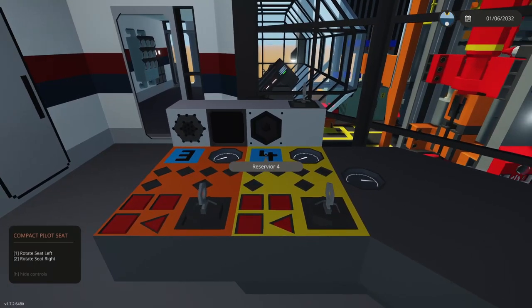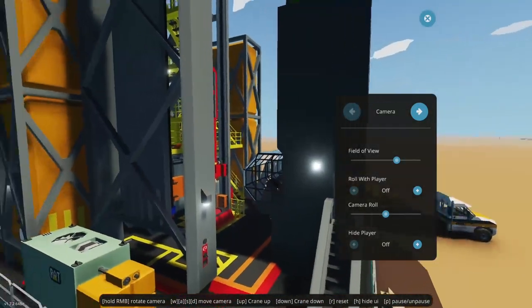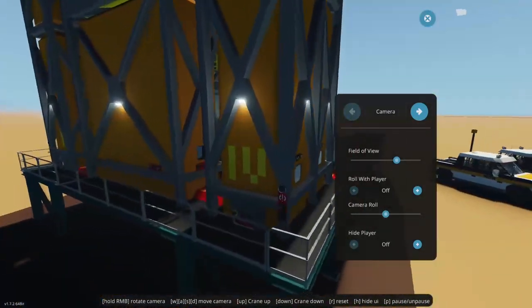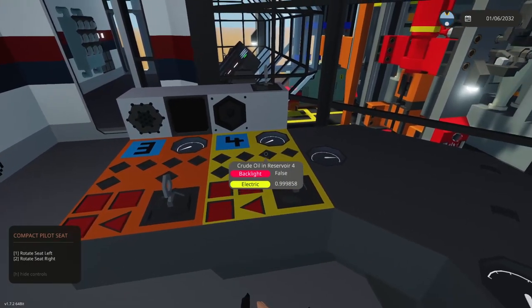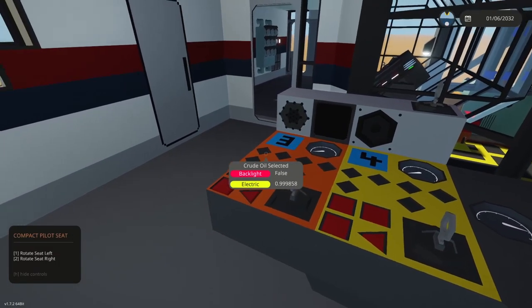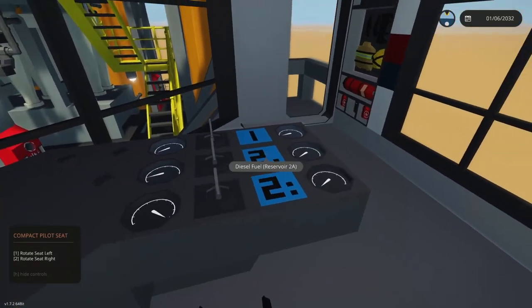On the left side are storage reservoirs three and four, located on the other side of the control center. From the control center, three is on the front side and four is on the back. You can select one of the fuel types to bring into a reservoir and pump it in — but that's only after you've done the distillation. So really we need to focus on the distillation process first.